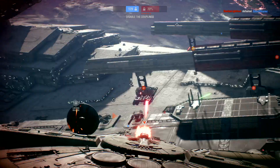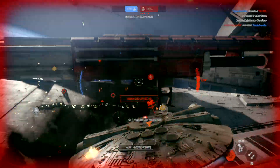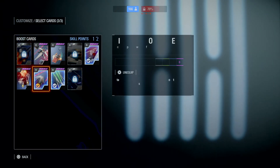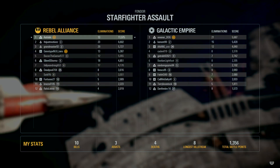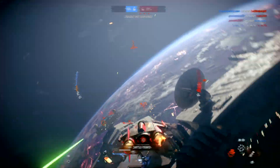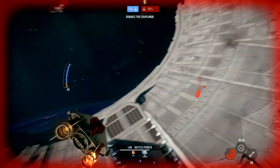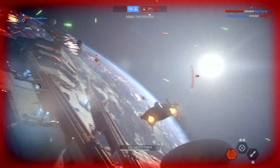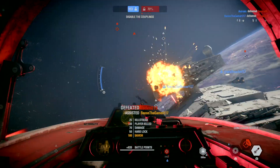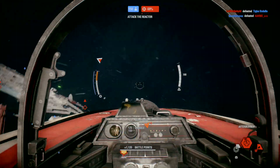Enemy shields restored. Target the power clamps. It's not my fault. Losing! We're so close. Keep it up. I've given all I had to give. A few more like that and they're done. Another down. Shields offline. Now, focus all fire on the reactor. We don't have much time.